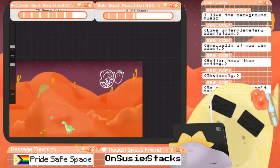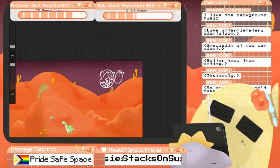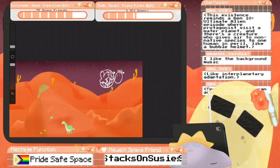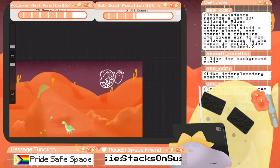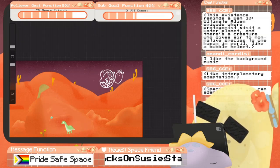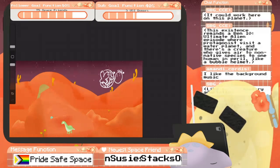I'm waiting for viewer suggestions before I do anything else. This existence reminds of a Ben 10: Ultimate Alien episode where a protagonist visits a water planet, and there's a creature who gives air to non-native species — like a bubble helmet — to one human in peril. Yeah, I know Ben 10. I only caught a few episodes of Ultimate Alien, but let me go look this up.